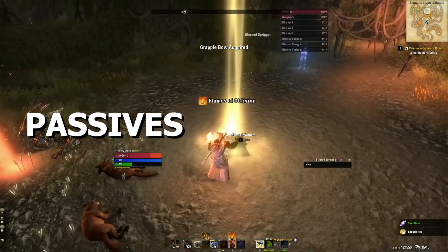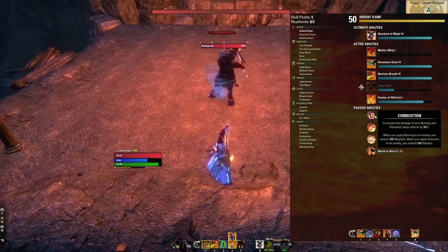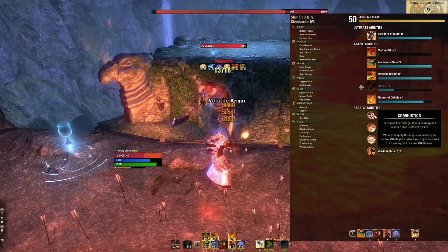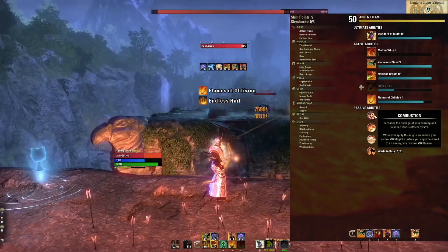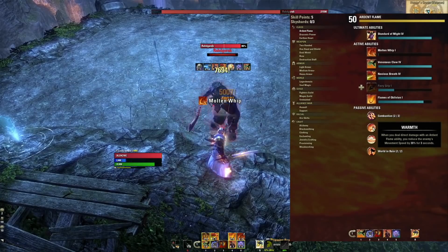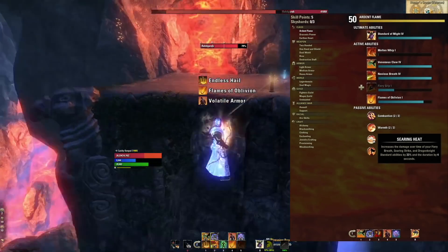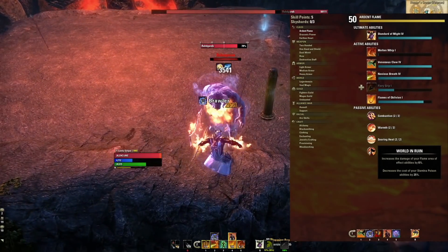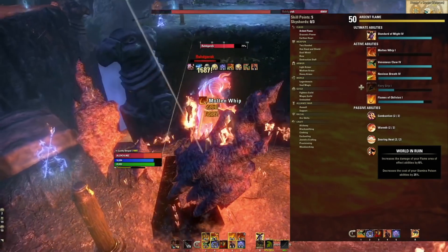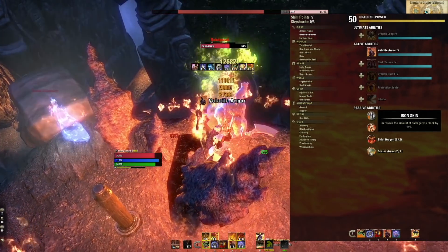Now let's jump into passives. The first is Combustion, which increases the damage of your burning and poison status effects by 50% — and we're doing quite a bit of poison damage on this character. When you apply burning to an enemy you restore 500 magicka, and when you apply poison you restore 500 stamina. That's part of why our sustain is so incredible. Next we have Warmth — when you deal direct damage with an Ardent Flame ability, you reduce the enemy's movement speed by 30% for three seconds. Searing Heat increases our damage over time of Fiery Breath, Searing Strike, and Dragonknight's Standard by 33% and their duration by four seconds — essential. World in Ruin increases the damage of your flame AoE ability by 6% and decreases the cost of your stamina poison abilities by 25%, which is another reason our sustain is so great.